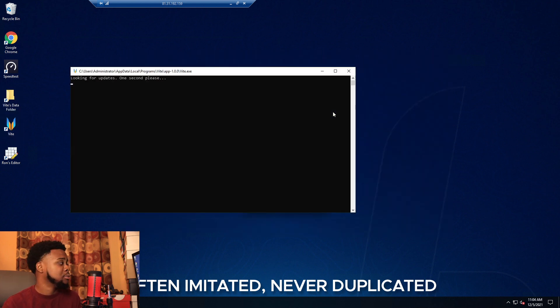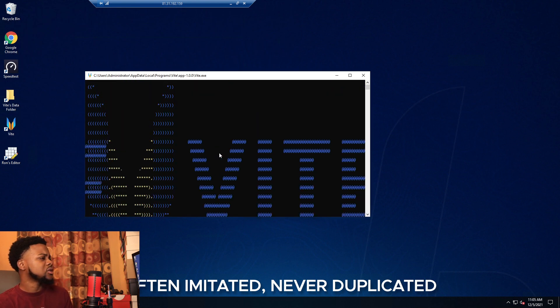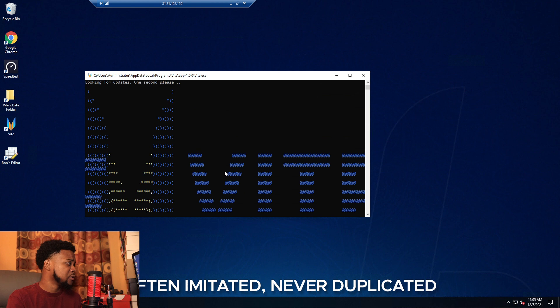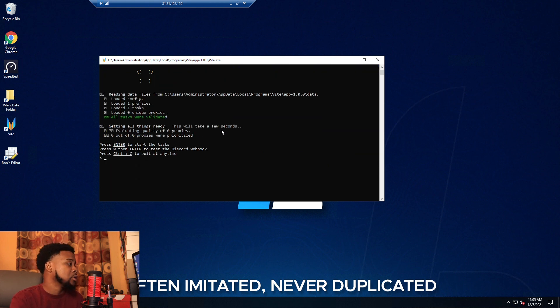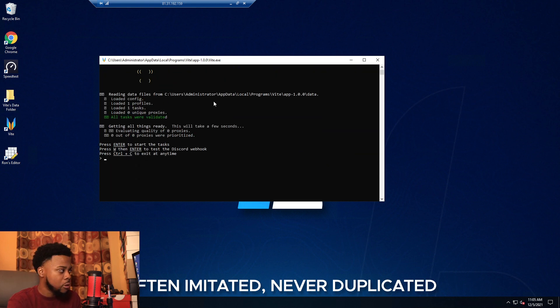Open Vite again — looking for updates, and we're good. The UI isn't great on this older server. If you want a better UI in the command line, download Windows Server 2019 or 2022. When you open the bot it checks for updates, then loads the configure file, profiles, tasks, and unique proxies. On first startup it evaluates proxy quality — it will discard proxies that don't work or are too slow, which is great for optimization.